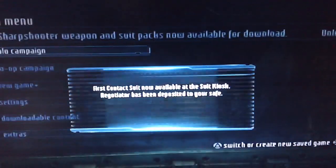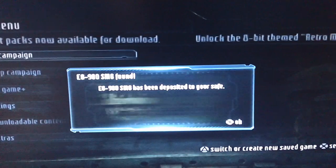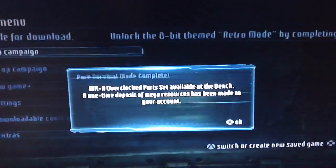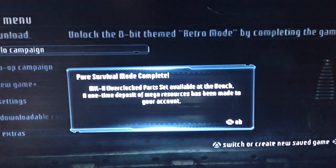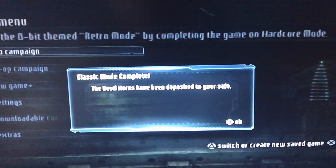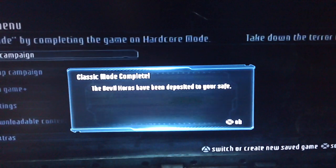I do have limited edition. I do have a Dead Space 2 save file. I do have the EG900 — I don't use it — so that's just from beating Dead Space 2. And the MK11 overclocked part set, which is from Pure Survival. I'm not going to use these, and this is the hand cannon, but I'm not going to use it just to keep it strictly hardcore mode style — you don't get them in hardcore mode.